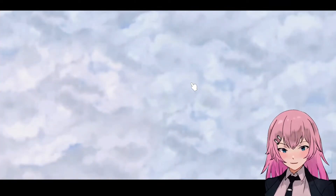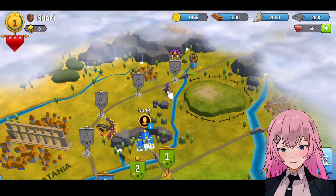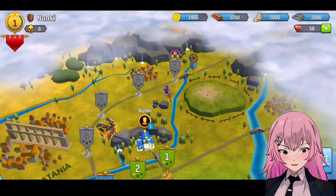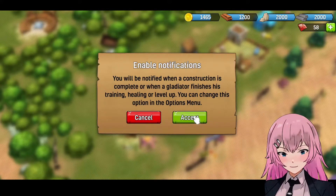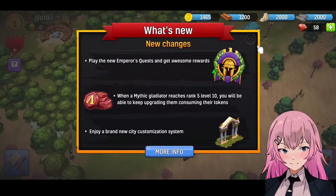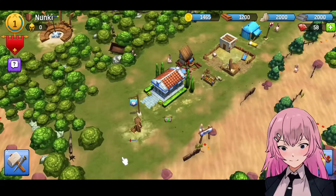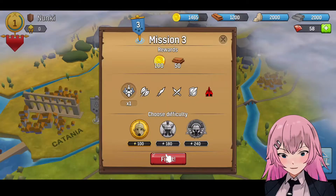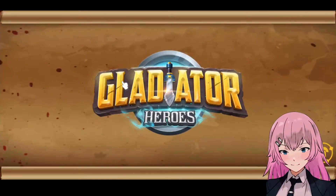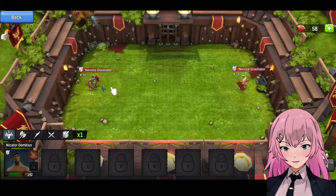How about here? Our gladiator is still in training. Alright, there you go. All right, done. Let's fight again. We still have one gladiator. Alright, there are two enemies.